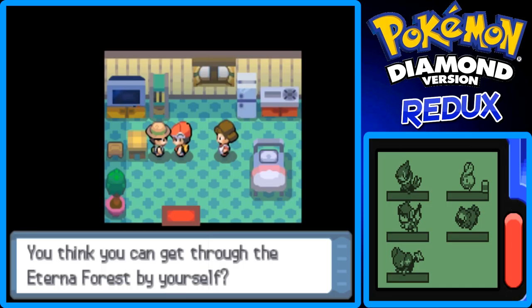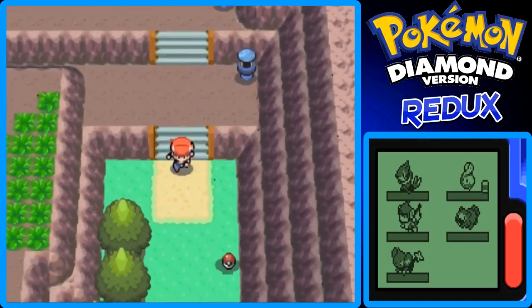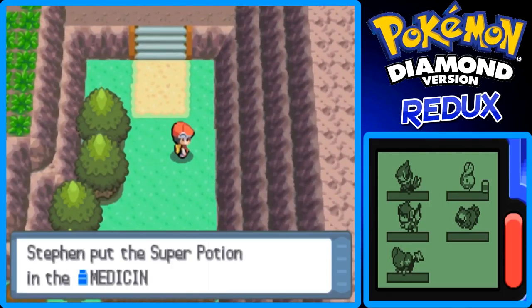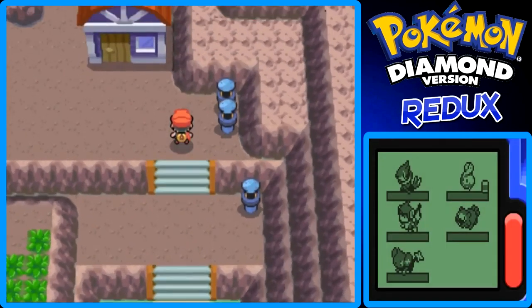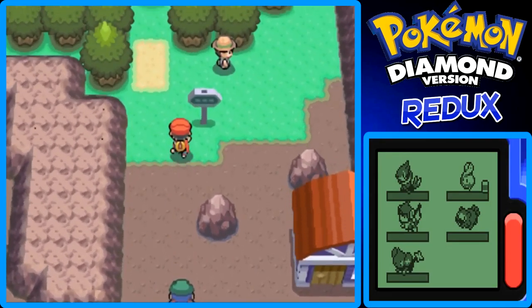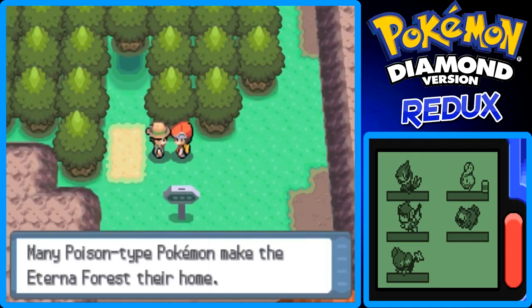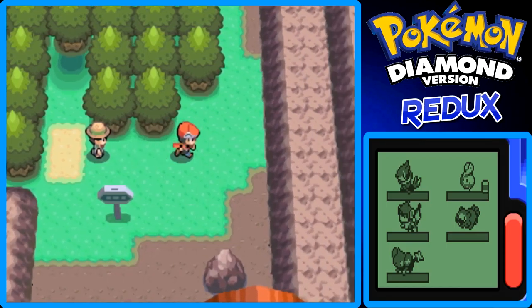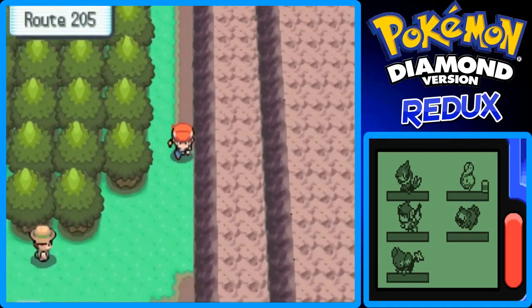You think you can get through Eterna Forest all by yourself? Well, maybe not all by myself, but we'll see. Be careful not to accidentally jump over this ledge or you'll have to backtrack. There's a Super Potion right here — very worth picking up. Up ahead is Eterna Forest. Many poison-type Pokemon make Eterna Forest their home, but I didn't buy any antidotes. I'll go back and buy some in Floaroma Town. These small trees without Cut can't be passed, so you have to go through Eterna Forest.